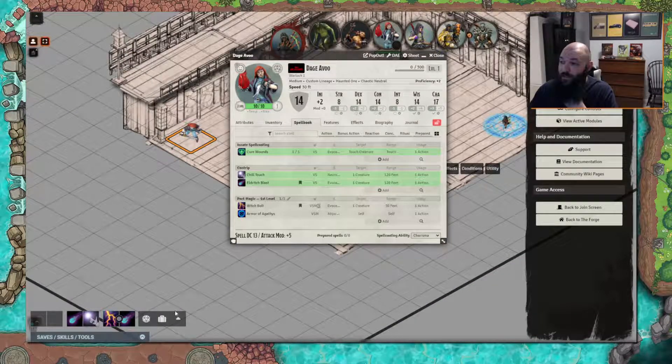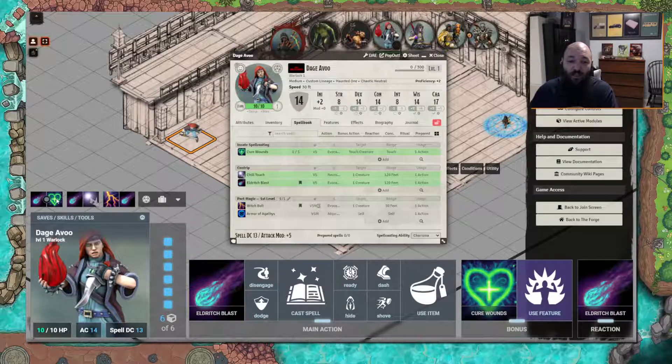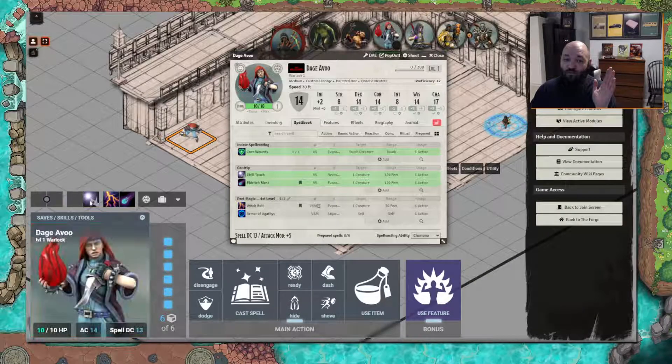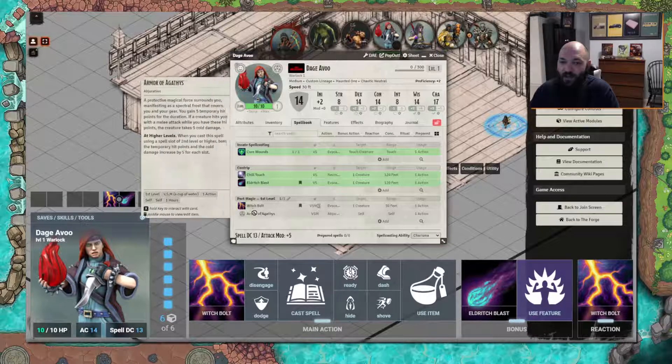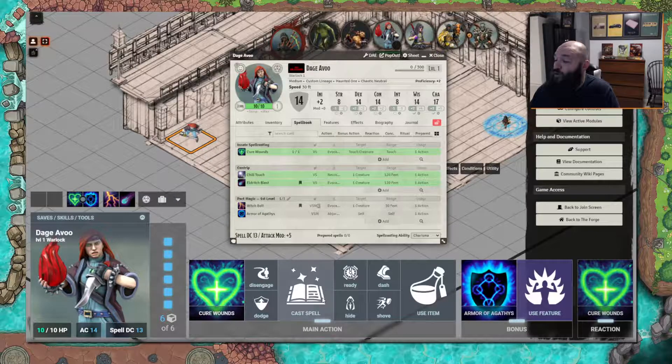You can toggle sections down here to save screen space — this is all controlled by you. With her sheet open, click this and we can make it whatever we want. If we want to get rid of stuff, you grab it and throw it off — boom, it's gone from that spot. Then you can adjust what's down here at the bottom.